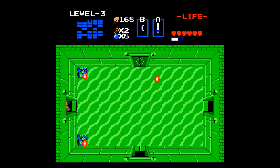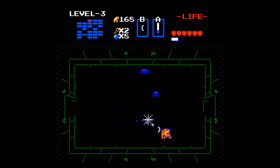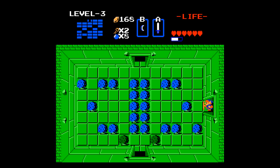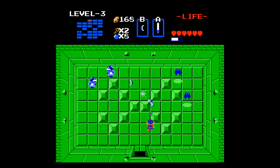Pick up the extra key — you want to make sure you have a couple of keys with you. Now you're going to do some backtracking back to that other room on the upper half of the level.